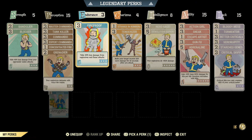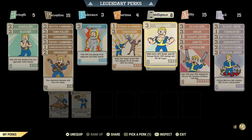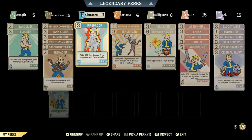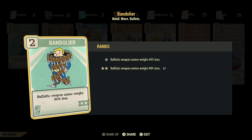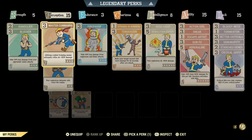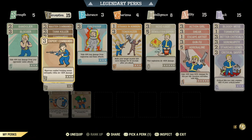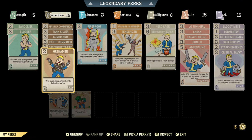Now let's talk about the build. What you need to know about Stealth Commando builds: they have always high perception, high agility, high luck, and medium intelligence. They have low endurance, low strength, and usually low charisma. In strength, I usually have Bandolier because we carry a lot of ammunition for this build. The perception is going to be pretty standard for every commando build — we have all the commando perks to boost our damage to the maximum, Tankiller for armor penetration, Concentrated Fire, and Grenadier.